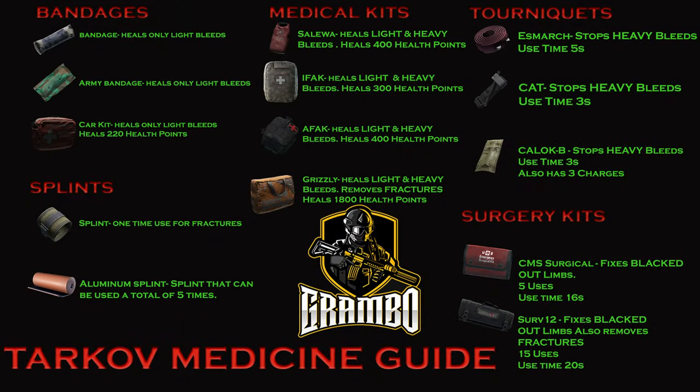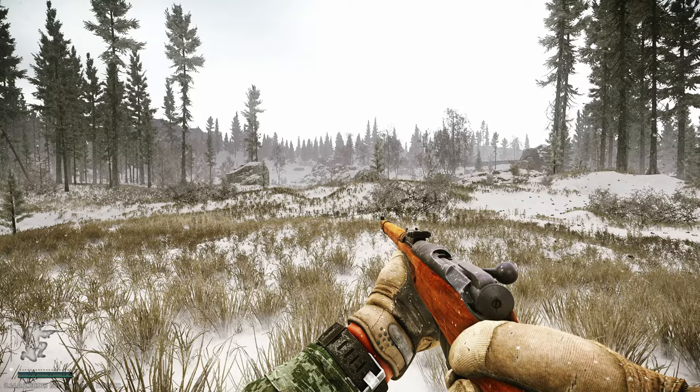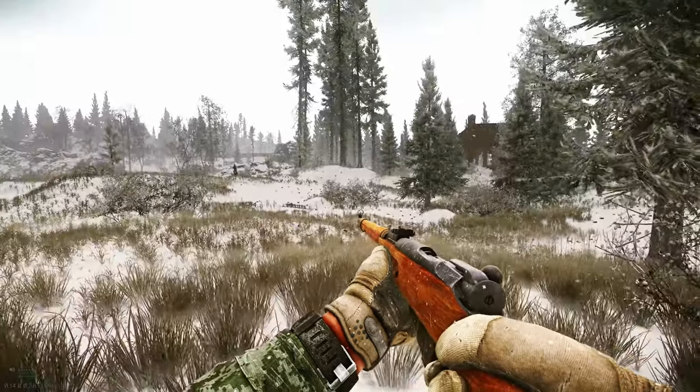On screen is an image of all the medical items in the game, except for painkillers and injectors. So we know what the icons are and we know what they do - how do we fix them?